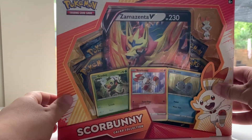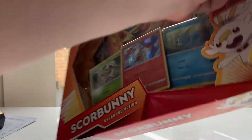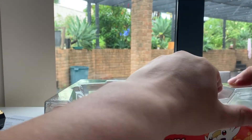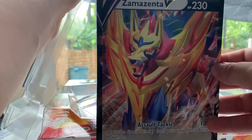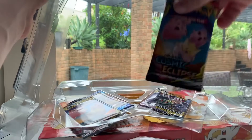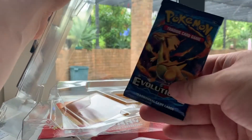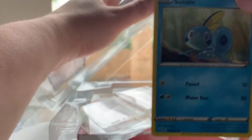And then this last Galar box — Scorbunny. I guess the giant V cards threw me off; I actually thought these were Sword and Shield packs. Inteleon jumbo card. Cosmic Eclipse, Cosmic Eclipse, Unbroken Bonds, and Evolutions. Another Scorbunny — just a different design — Sobble, and another Grookey.